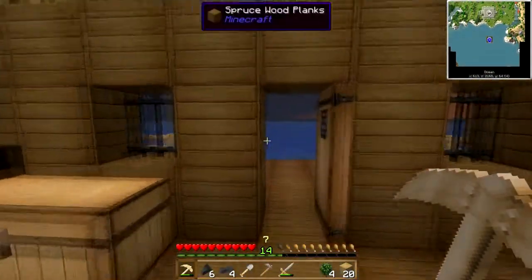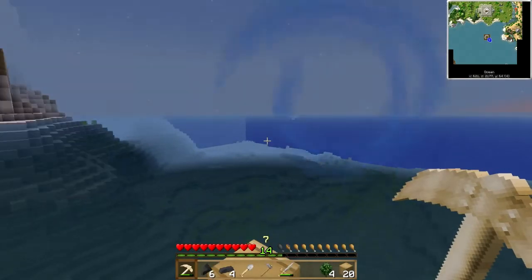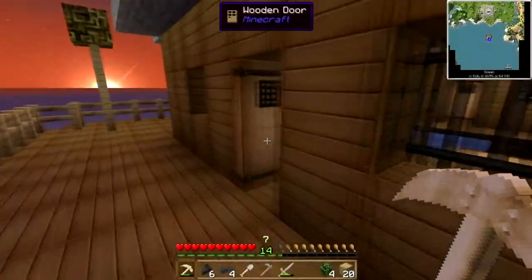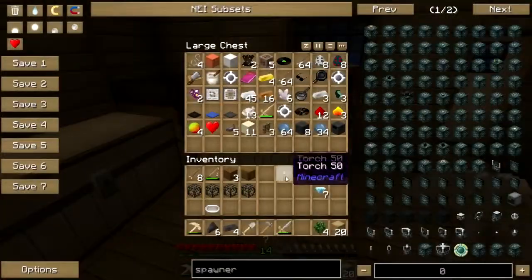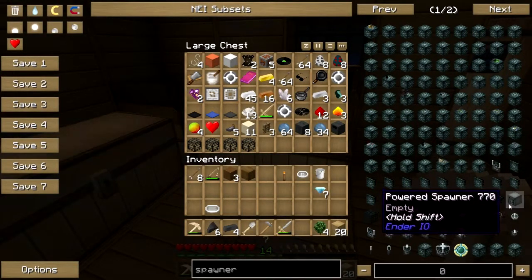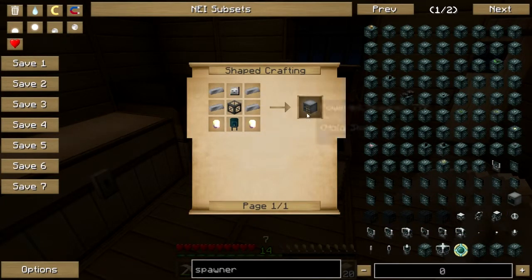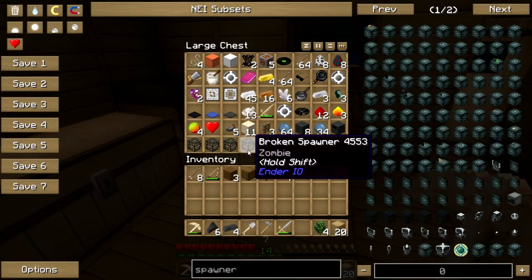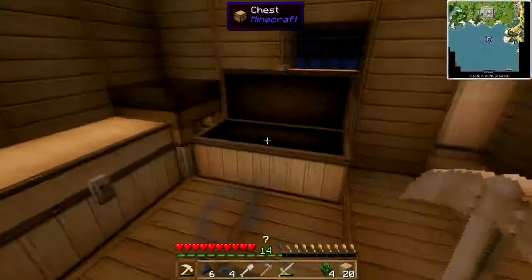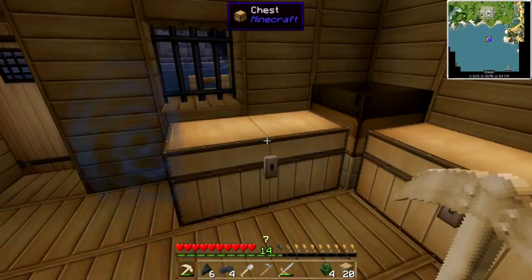I went back to what was left of the other pirate ship — there was not much of it, let me tell you. But I did break all the spawners, so I have these broken zombie spawners that I will put to use later. Apparently you can create a powered spawner with Ender IO, and you can plug one of these broken spawners into it, and it will make a spawner. Which is pretty cool.